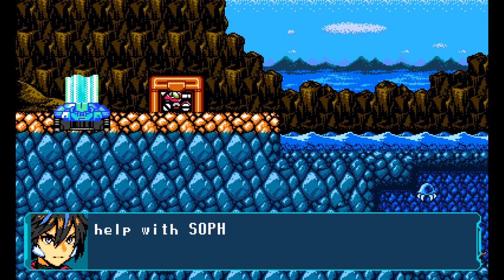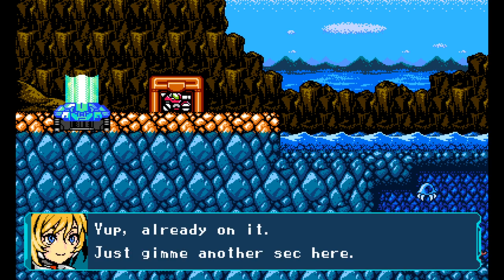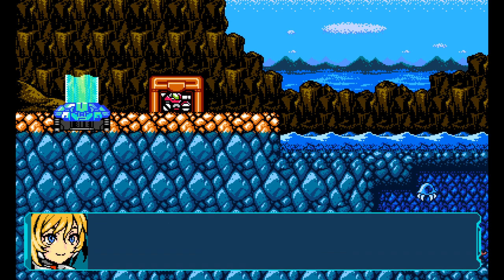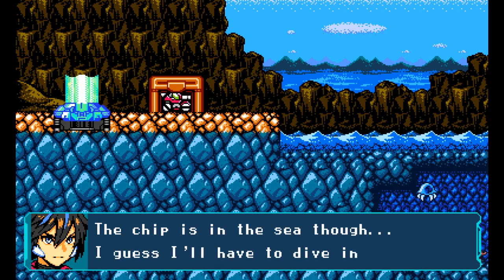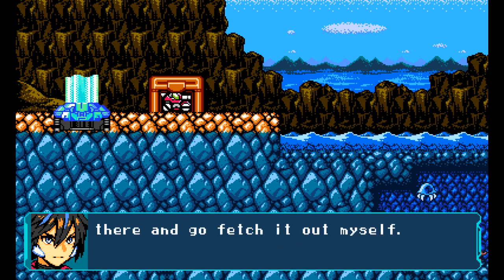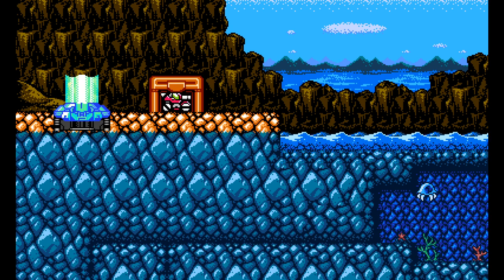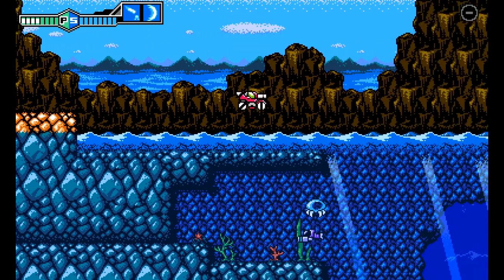Eve, can you just see if there's anything in this area that can help with Sophia's underwater mobility problem? Yep, I'm already on it. Just give me another sec here. Got it. I feel like I'm getting a signal from a chip that seems like it could help with getting Sophia through the sea. Chip is in the sea, though. Guess I'll have to dive in there and go fetch it out myself. The water can get really rough, so please be careful. That's putting it mildly.